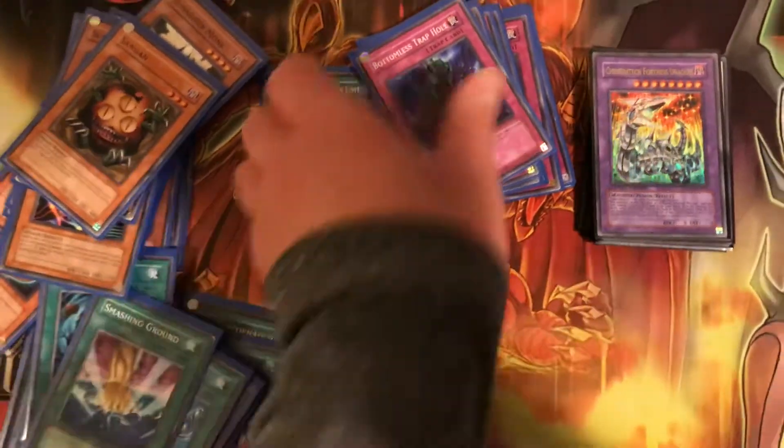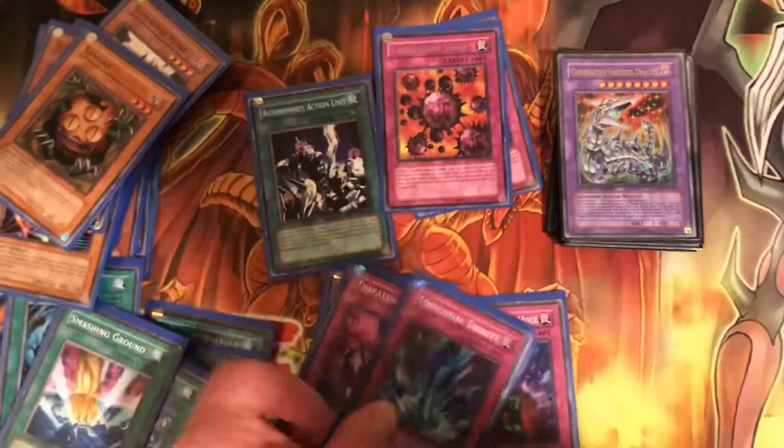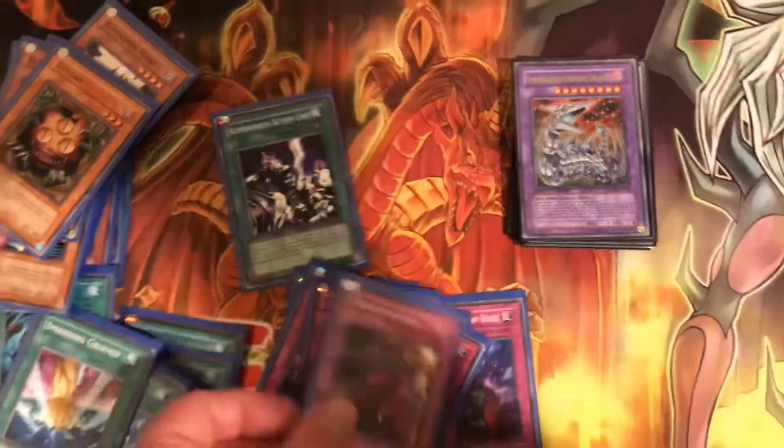Now for the trap cards, you got two Bottomless Trap Hole, two Threatening Roar, one Mirror Force, one Torrential Tribute, one Crush Card Virus, and one Trap Dustshoot.